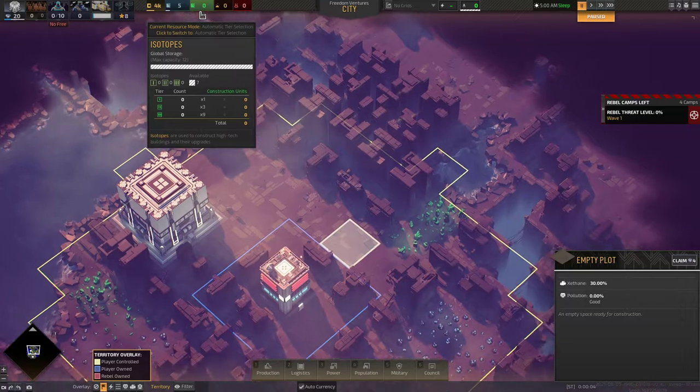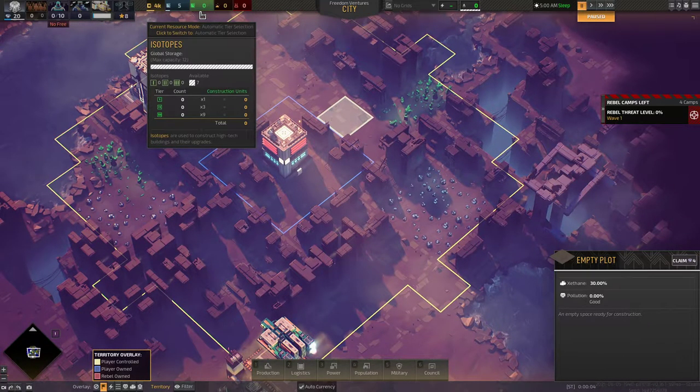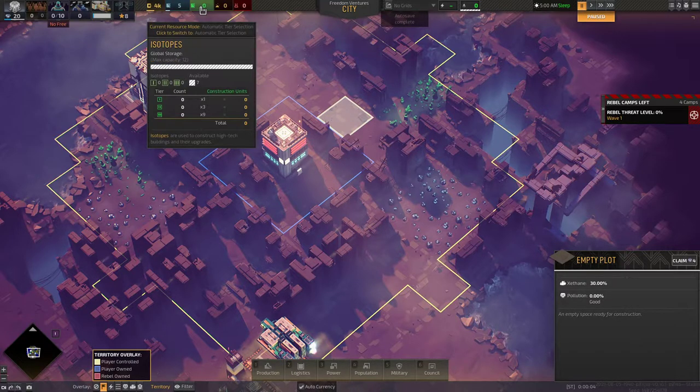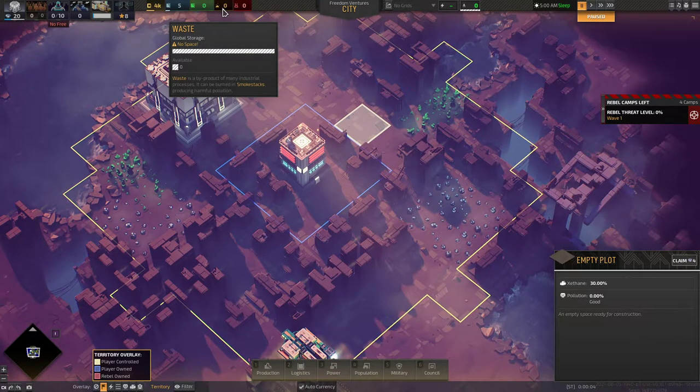Resources: minerals and isotopes are really important. In this game you can process your units to T1, T2, T3 — tier one, tier two, tier three. If you hover your mouse: I have tier one, count five times one equals construction units. So I have five units. If I had five T2 units, I'd have 25 total construction units. Five T3 units would give me 125. So it's really important — in this episode I'm going to look to get some T3 mineral and T3 isotopes as quickly as I can.